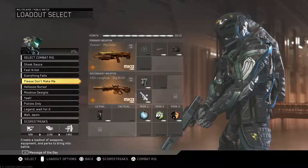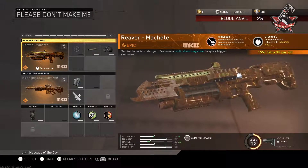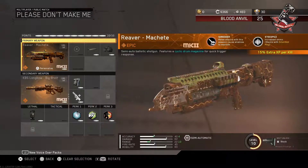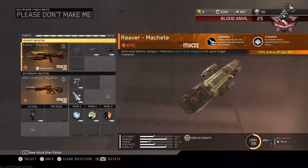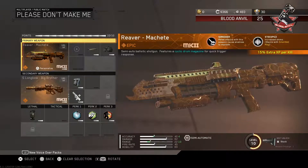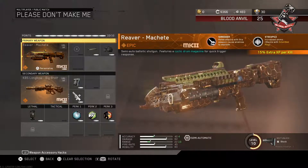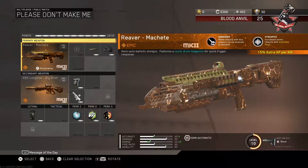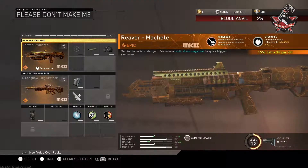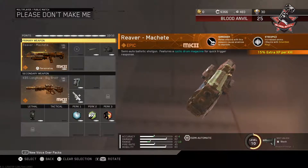Let me show you guys my shotgun and sniper combo class. Keep in mind I'm not suggesting you use the specific sniper or shotgun I have equipped here — feel free to use whichever you want. The main focus is what attachments to put on both weapons, what the best perks are, and what lethal or tactical to use. In my opinion, the best shotguns in the game are the Rack 9 or the S Ravage.